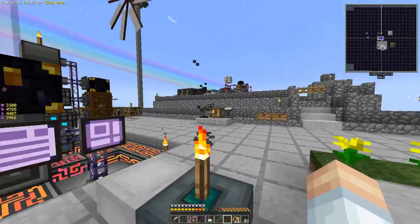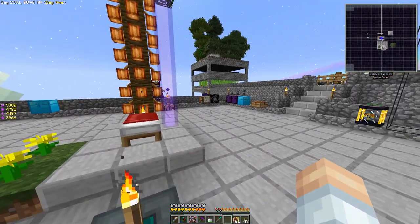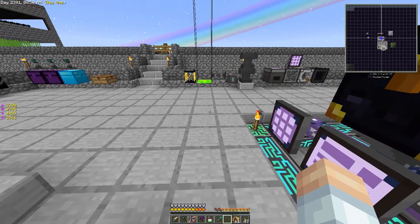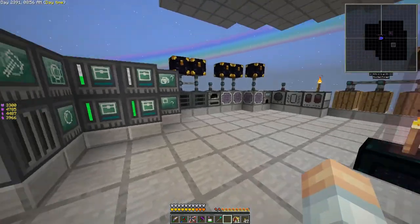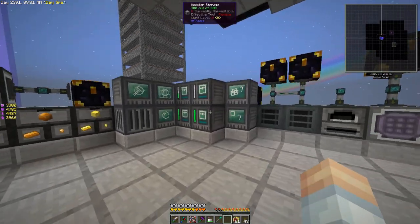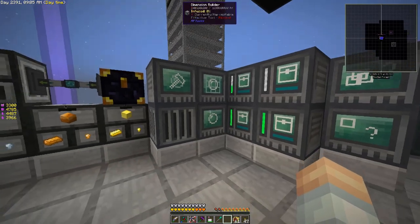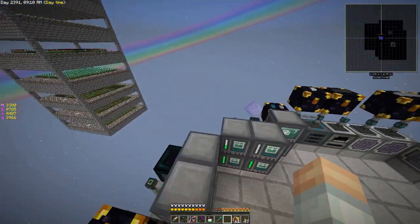Last time we were together we worked on automatically researching dimlets that were coming out of our AE system. Let me show you what has changed around here. Since we were together I have turned this into a little bit more of a formalized corner — this is the rftools dimension corner. I took all those machines that we built and put them up here.